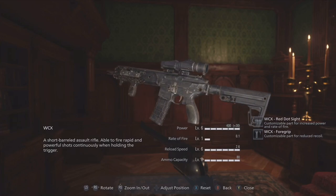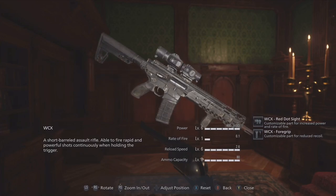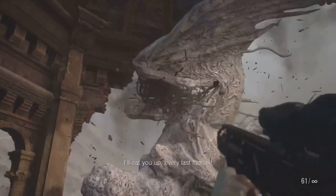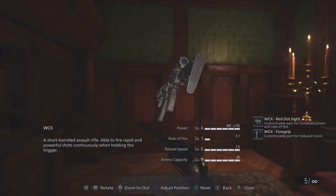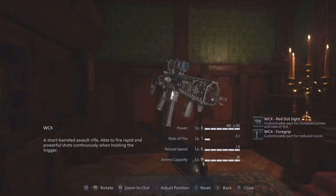At number 5 is the WCX. This is the perfect definition of an overpowered assault rifle. It costs a lot of money to max this thing out, but when you do, you might not ever use the Dragoon again. The scope is just massive and a little overkill on this gun. The extended mag gives it 80 bullets maxed out and it's just OP to use. You can see why I put this in my top 5 — it's just a great gun to use in general.